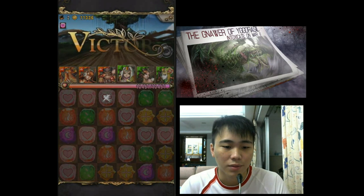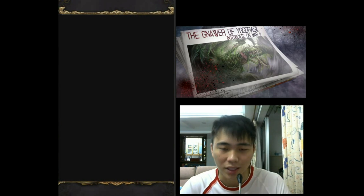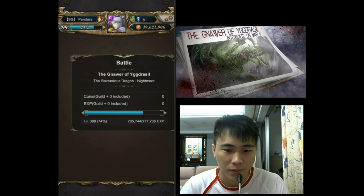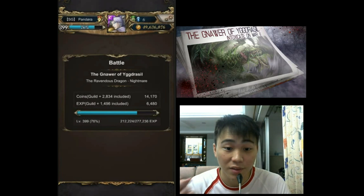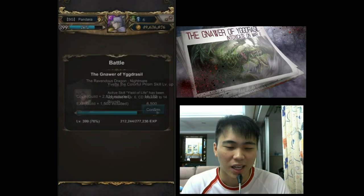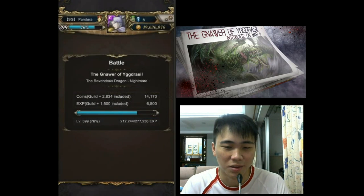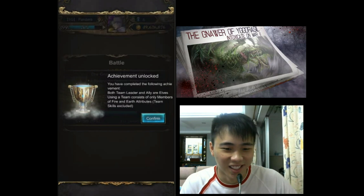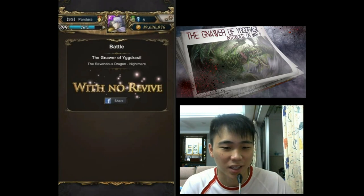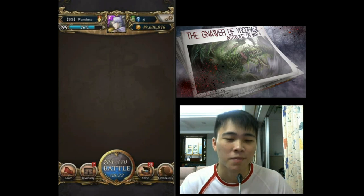This is a very taxing team setup, just for the achievement sake. I don't know why they put the Fire Earth achievement. Everybody was saying we can use Yang Jian, but I don't think so. People can try — let me know in the comments if anyone is using a Yang Jian or Deepankara setup for the Nightmare stage. I'd love to see it.